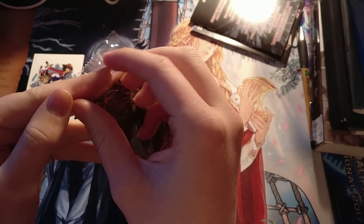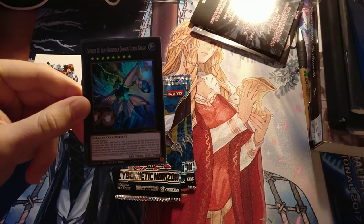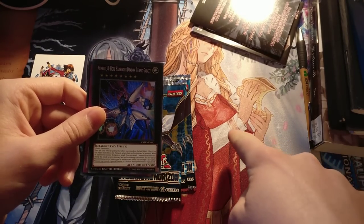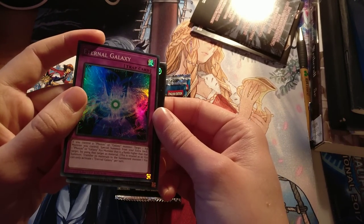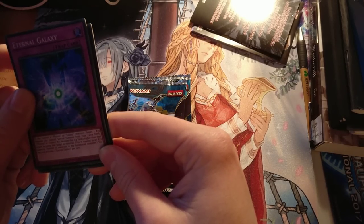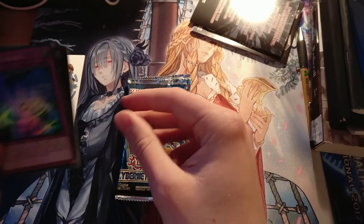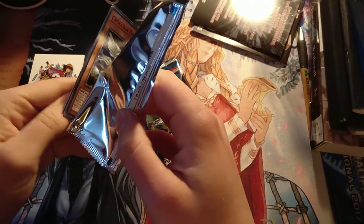We have Number 38, Hope Harpringer, Titanic Galaxy. This card was really good, particularly in Blue Eyes format. You could overlay to have a negate, and I believe Pepe also played this, where you would overlay Ignister and Dynister to make a Hope Harpringer as an extra negate, spending on Cyber Dragon Infinity, Hope Harpringer, and something else. And then Eternal Galaxy, which is a galaxy photon support card — target a monster you control, and if you control a photon or galaxy card, Special Summon from your extra deck a photon or galaxy that is four ranks higher than that target by using it as a material. That's kinda cute — it lets you rank up your fours into eights. Let's just get into the Cybernetic Horizon packs.